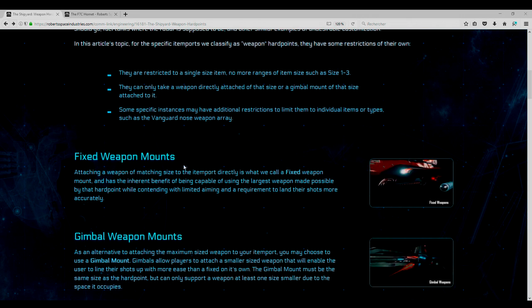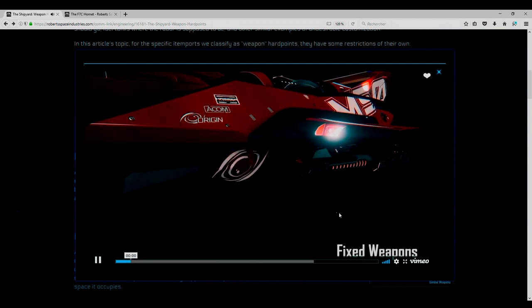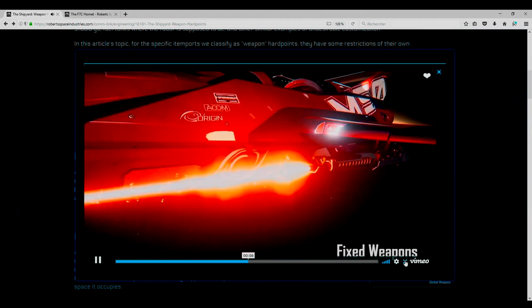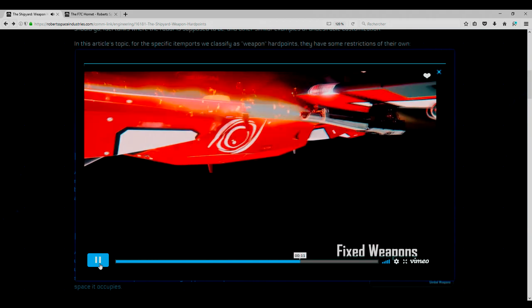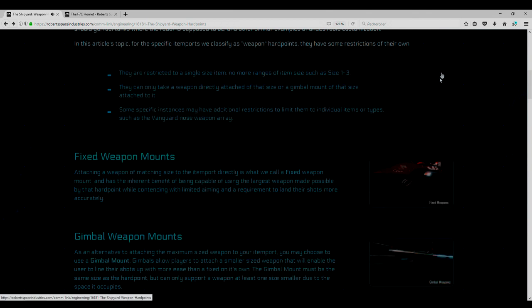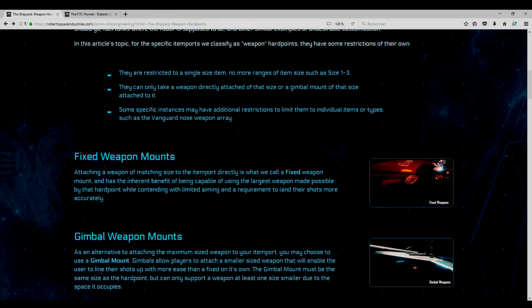On va parler des différents types d'armes. Vous avez le premier type : l'armement fixe, qui se trouve sous l'aile. Voilà, regardez, on va la faire tirer. Voilà, ça c'est votre arme fixe, fixée sous les ailes, fixée devant. Ça correspond à la taille maximum possible. Elle a une visée qui ne se trouve que devant, et pour tirer vous avez vraiment besoin d'une visée très, très précise.